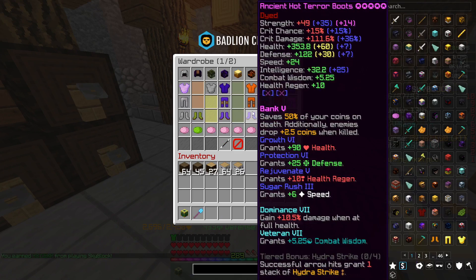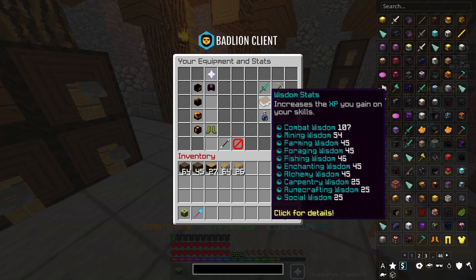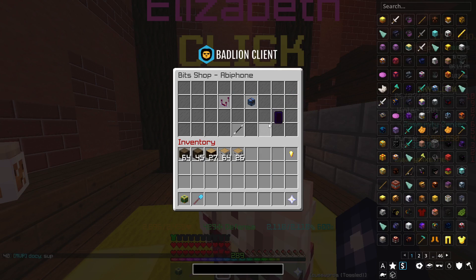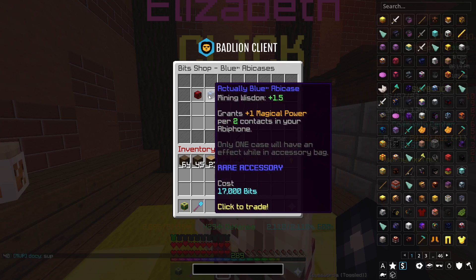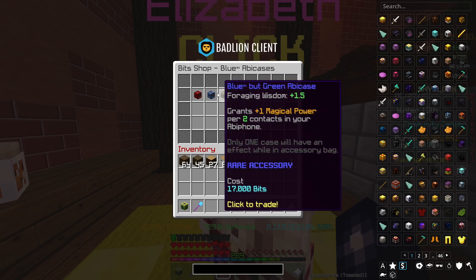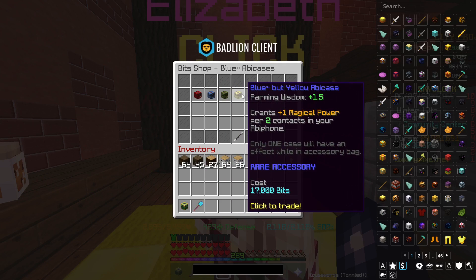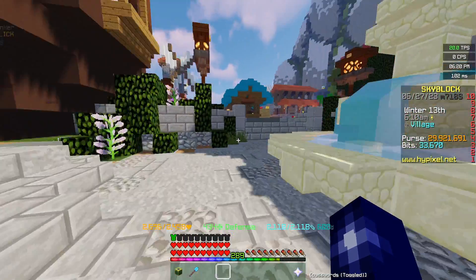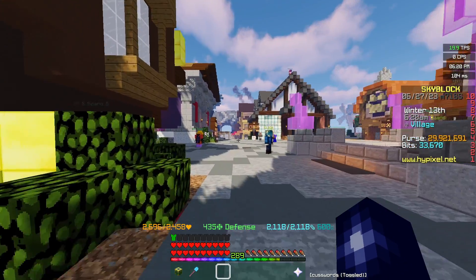To increase combat wisdom, ideally you want a high level of the Veteran attribute on your armor and equipment. If you go to the community store and then the Abby Phone Super Shop, go to Abby Cases — the blue cases — there are different essential talismans you can buy with bits. Each talisman grants a different kind of skill wisdom; you can't have them active at the same time, but you can switch them out depending on which skill you're leveling. Anyway, with revs you just keep grinding them — that's how I personally got to Combat 60 and leveled my Golden Dragon to level 200.